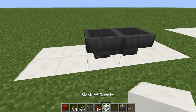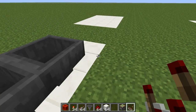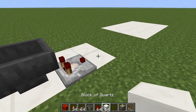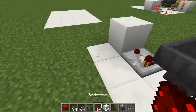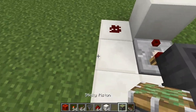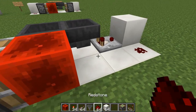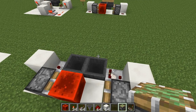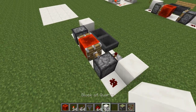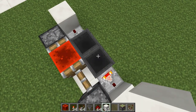Then we put two comparators, one on each side, two blocks of redstone, then pistons with a redstone block between them. Let's try it out — at maximum speed with no items; adding more items slows it down.